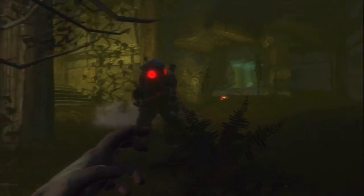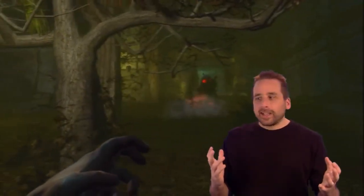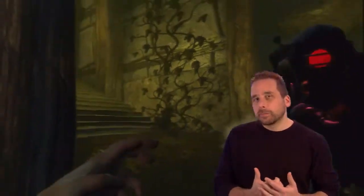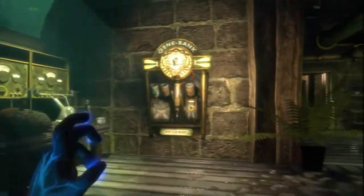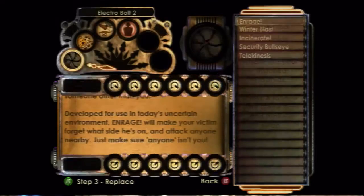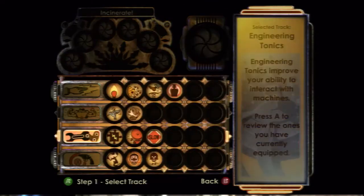It always plays into that BioShock dynamic of: how can I take what's in the world, how can I take all this stuff coming at me, and turn it back against my enemy? That, I think, is one of the best features of BioShock. In addition to active plasmids, there are also passive ways to modify yourself, and these are called gene tonics.